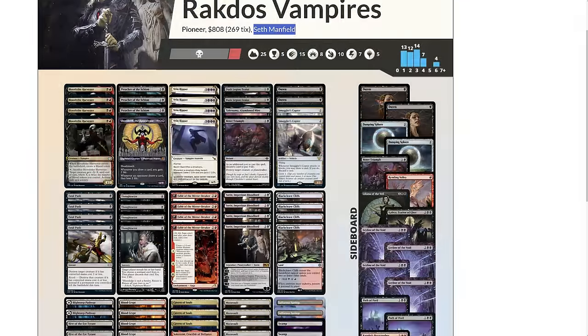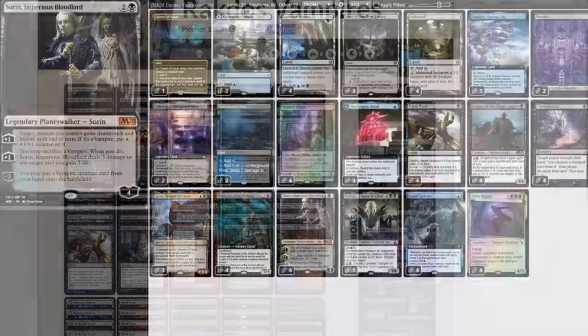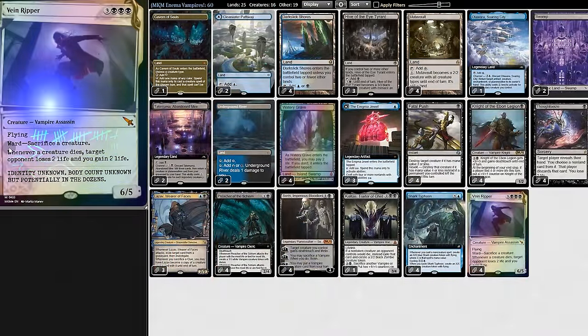All the cool kids are playing Vein Ripper with Sorin, ever since it won the Pro Tour — using Sorin to put a vampire from our hand into play, like Vein Ripper, which when our opponent targets it they must sacrifice a creature, and whenever anything goes to the graveyard we drain our opponent for two.